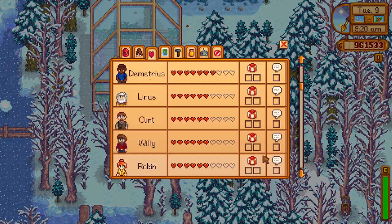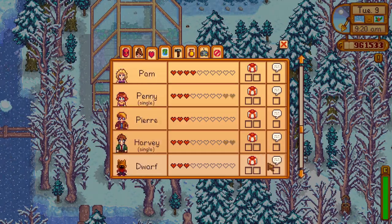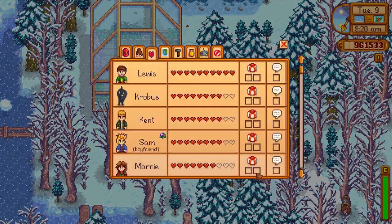I actually have friends in this world, and the way that I did that was every day I'd pick the two friends on the bottom of my friend list and give them a gift so that I could keep up friendships with everyone. Also, I'm dating Sam.